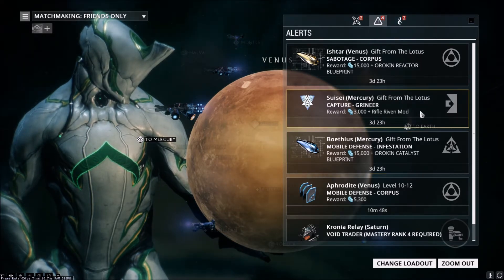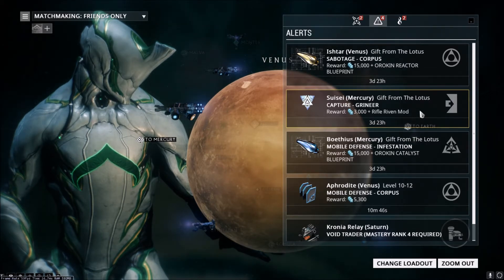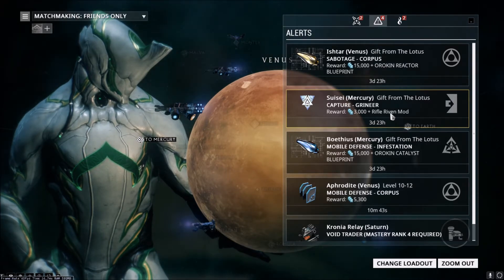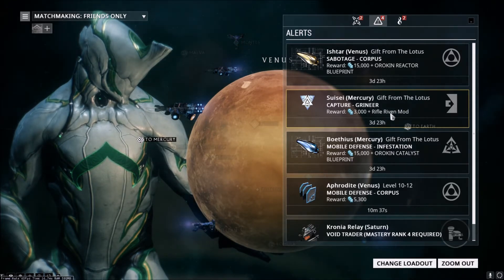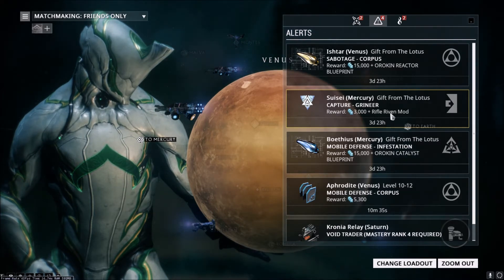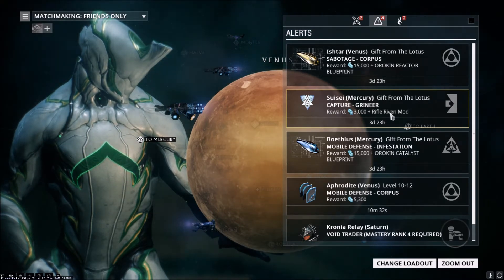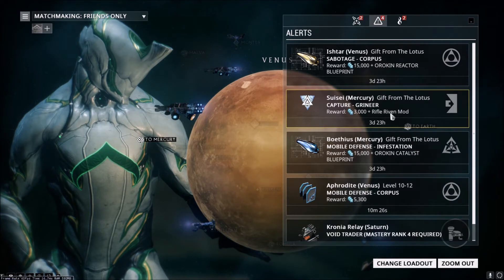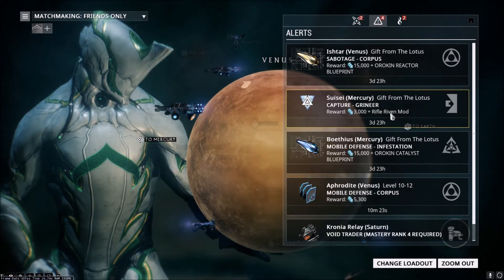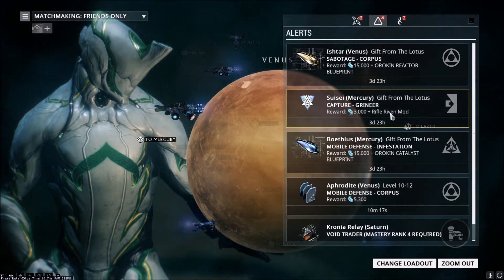The third one — much to my shock — is one on Mercury: 3,000 credits and a Rifle Riven Mod. Now if you guys don't know what Riven Mods are, I'm not too clear on them either, but they are one of the best mods you can get in the game. It's probably going to be a random mod and they are weapon-specific, so not sure what's going to drop, but we definitely want to run that mission and get that Rifle Riven Mod.